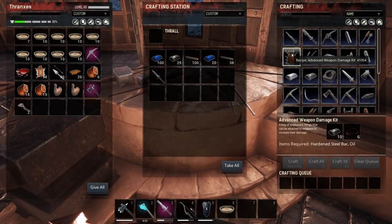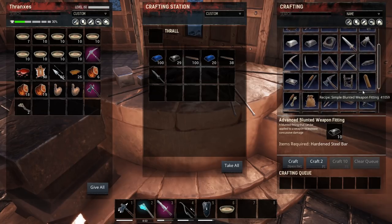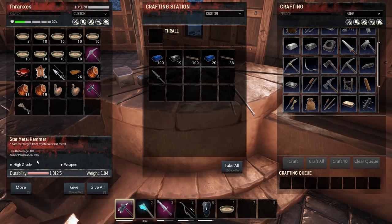We could go advanced weapon damage with oil, but I'm looking for increased armor penetration — yes, the spiked weapon fitting. Let's get some of that. So we're going to modify our star metal hammer with extra spikes. Beautiful — 69% armor penetration. That's going to be good.